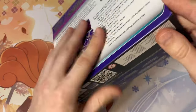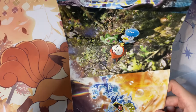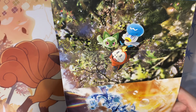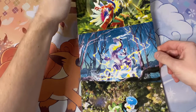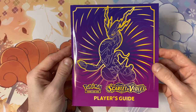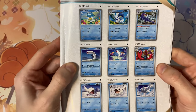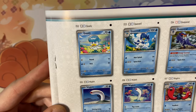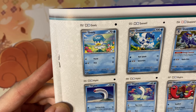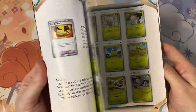I forgot that all the trainer boxes have some artwork inside. So we have Gyarados, the starters — Quaxly, Fuecoco, and Sprigatito, the weed cat — and the two legendaries, Miraidon and Koraidon. We have the player's guide. These colors really pop together — the purple, the pink, the yellow, really really nice. There have been some changes to the Pokémon TCG with Scarlet and Violet: no more yellow borders, they've gone silver, finally matching the Japanese. Finally got rid of those horrendous ugly yellow borders.